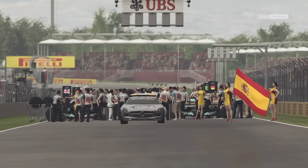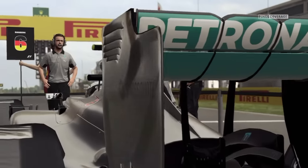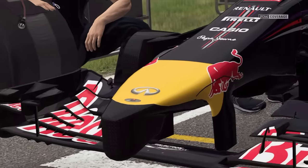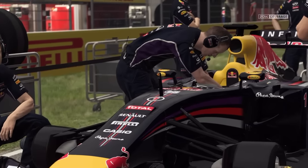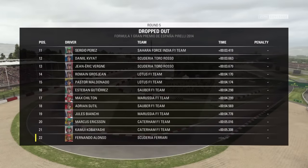It's Nico Rosberg who's put himself in the driving seat for the race, securing pole position with a thumping lap when it mattered. It's certainly better for a driver to be out in front as they're able to drive without having to contend with the dirty air and overheating caused by being sat behind another car. The last Grand Prix saw Mercedes post their best performance of the year.